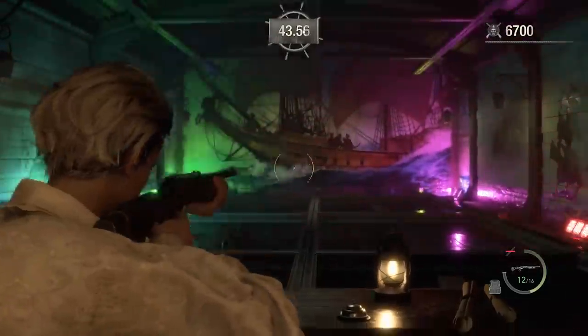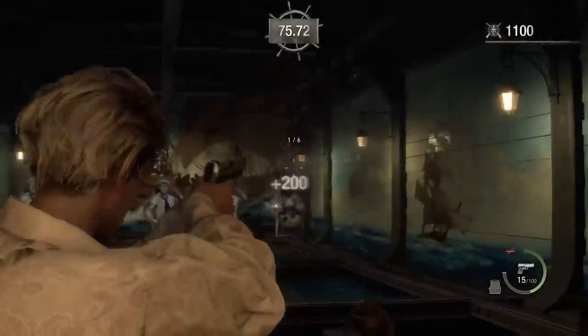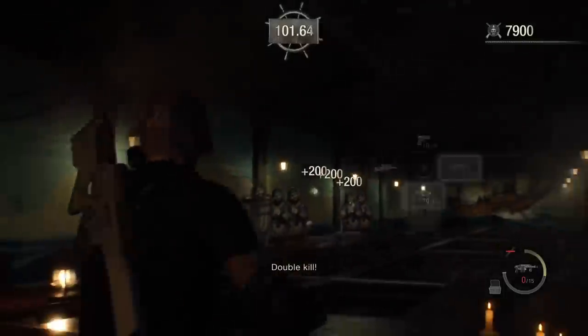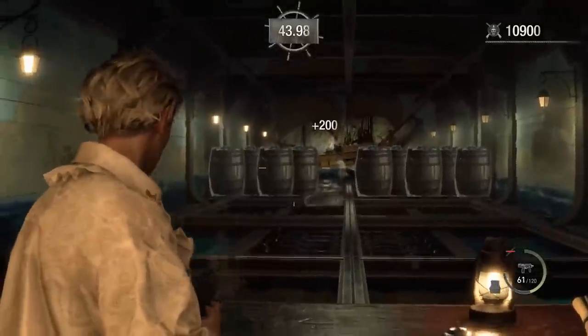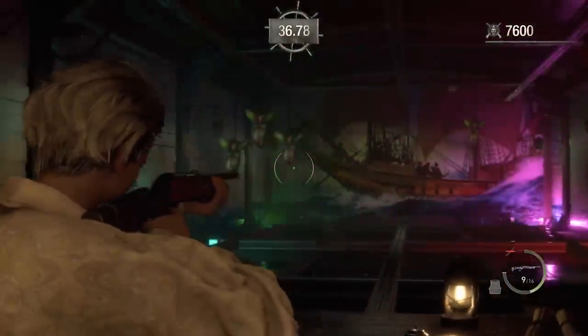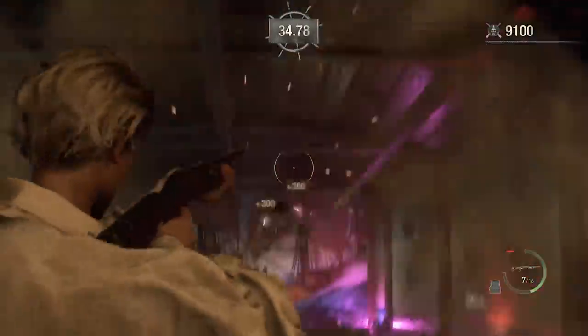Ensure you strategically land your shots so you don't get caught reloading when enemies are on the screen. While some courses only feature a single weapon, several introduce multiple firearms for precise reasons. Understanding how your guns react to enemies is critical to overcoming the later courses in the Shooting Range. The SMG works well for barrels and lines of enemies, while the riot gun can effectively dispatch small clusters of pirates.